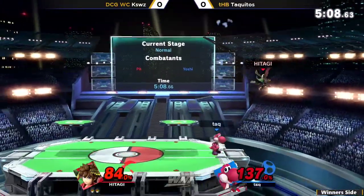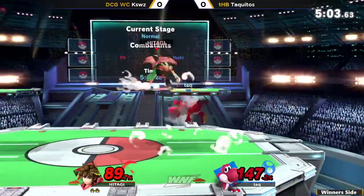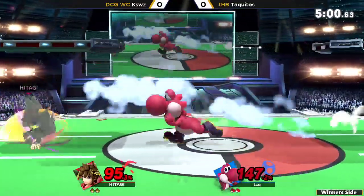Only one up there, but he keeps on trying to juggle — all these down airs, this super aggressive option, is just out-spacing anything that Yoshi is throwing out.